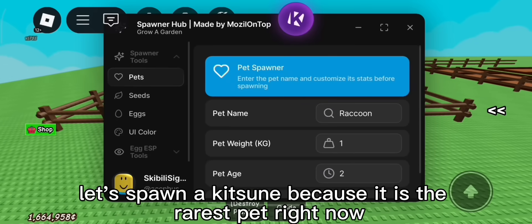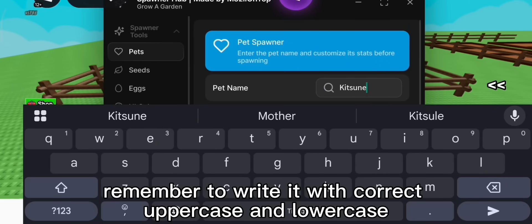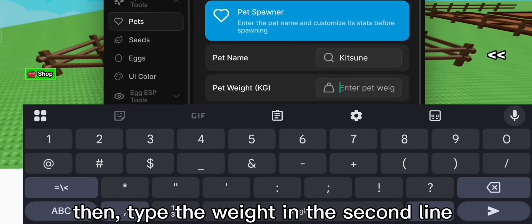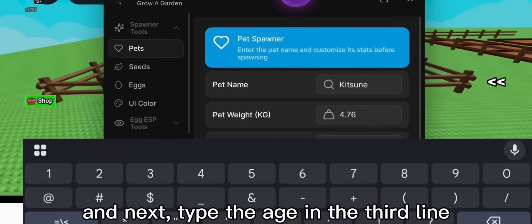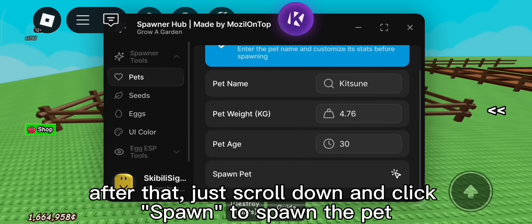Let's spawn a Kitsune because it is the rarest pet right now. Type the name in the first line. Remember to write it with correct uppercase and lowercase. Then, type the weight in the second line. And next, type the age in the third line. After that, just scroll down and click Spawn to spawn the pet.